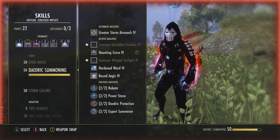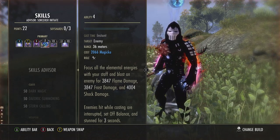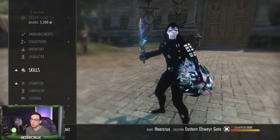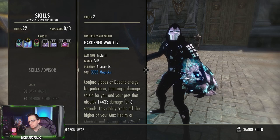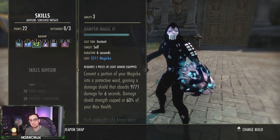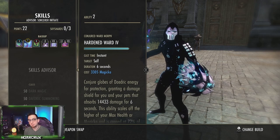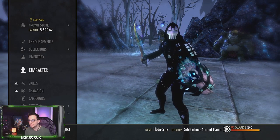Here we are on the PTS, and as you can see the tooltip on this Crushing Shock is literally double what I stated previously — and that's all from stacking maximum magicka. Before I cover the build, note this is not optimal but it's a good starting point. I wanted to show you the ward tooltips in Cyrodiil with Battle Spirit active. Our Hardened Ward is about 14.5k damage shield, and Dampen Magicka is about a 10k shield. If you stack maximum health it will not bolster Dampen Magicka.